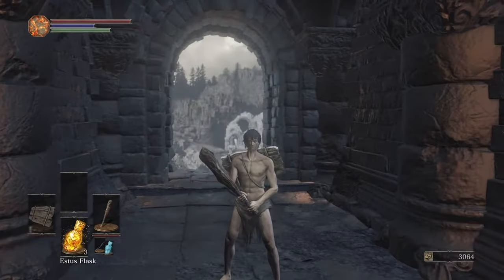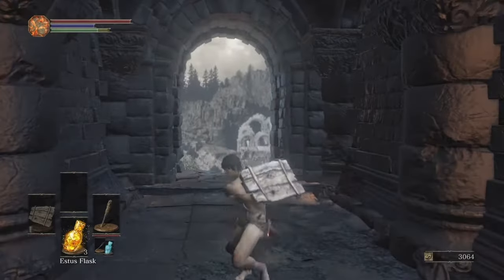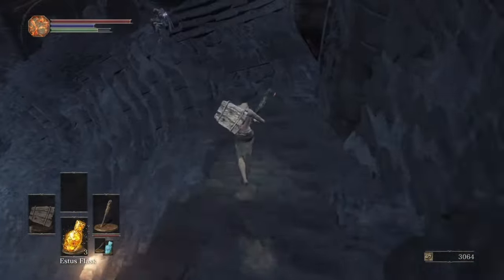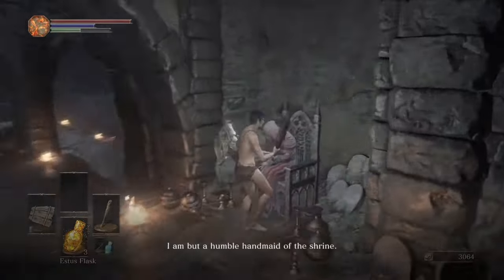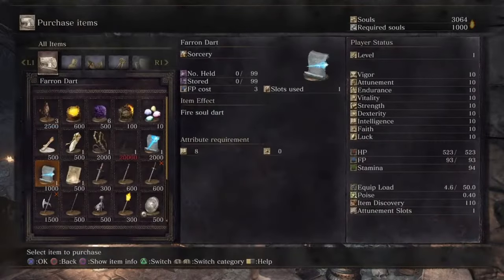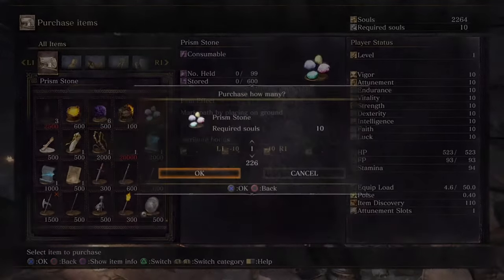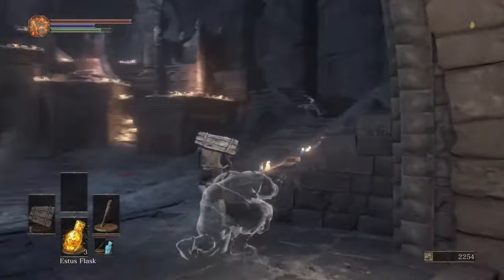Hey guys, it's XRYT here and today I'm going to show you three early Twinkling Titanites. So first off, we need to come down here, turn left and talk to the trader over here. Then you need to purchase this and this — only 810 souls.